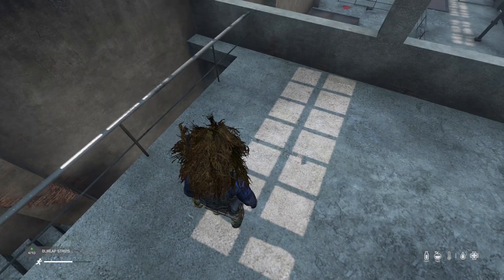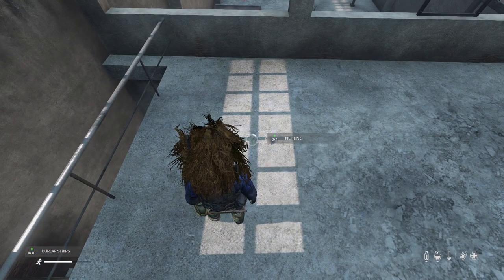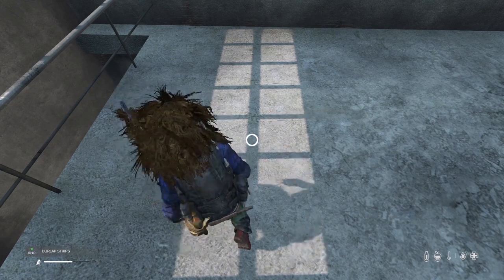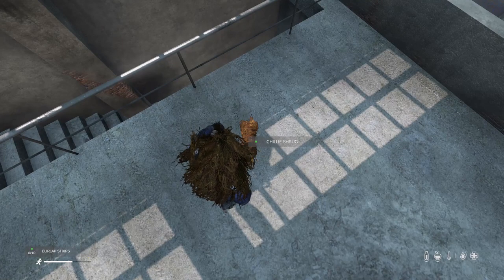With four burlap strips and two fishing nets you can craft a ghillie shrug. When wearing any of the ghillie outfits, you will not be able to wear a backpack.